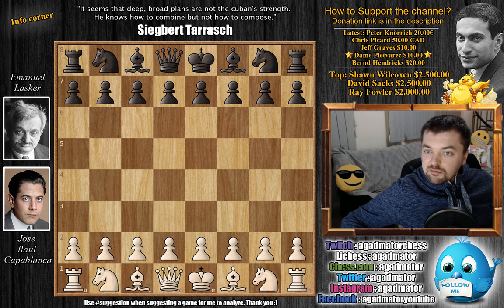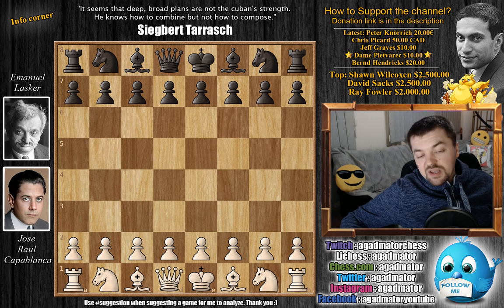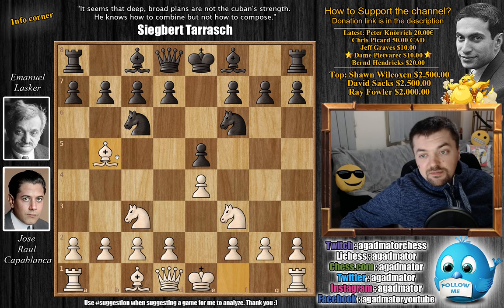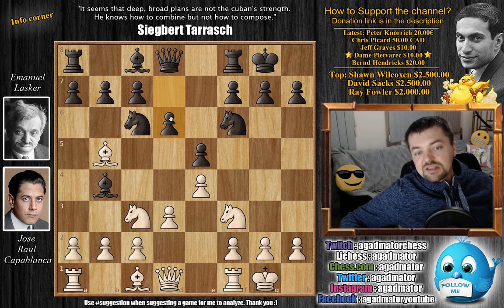Round four — let's dive straight into it. Capablanca has the white pieces and he opens with e4. We have e5 by world champion Emanuel Lasker, knight to f3, knight to c6, and now knight to c3 by Capablanca. The three knights opening, and knight to f6 — the four knights opening. We have bishop to b5, bishop to b4 now — the double Spanish variation. We have castles by Capablanca, castles by Lasker, and now d3 and d6.